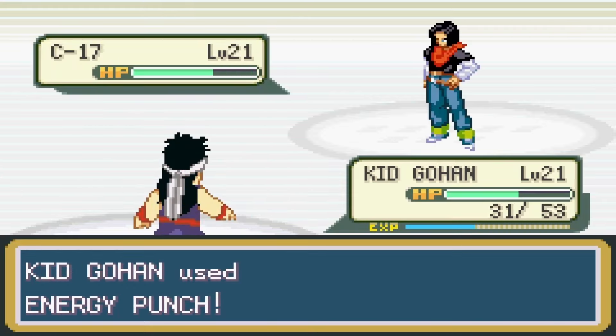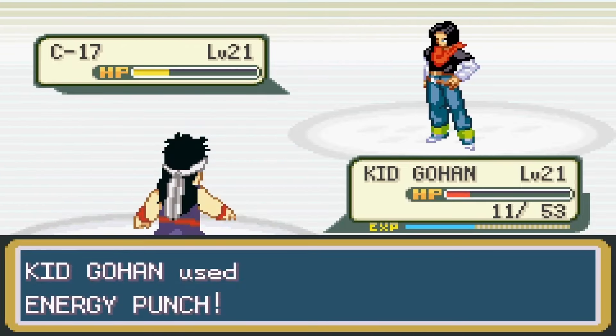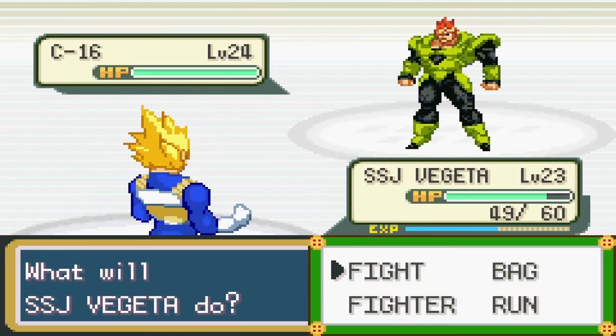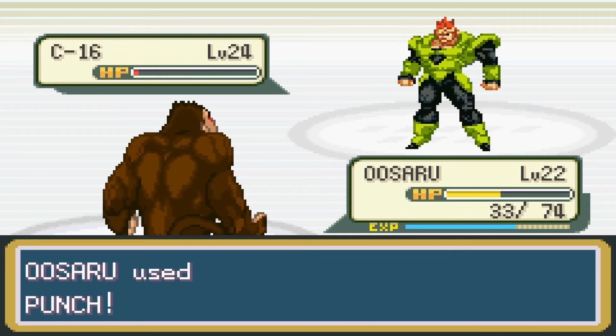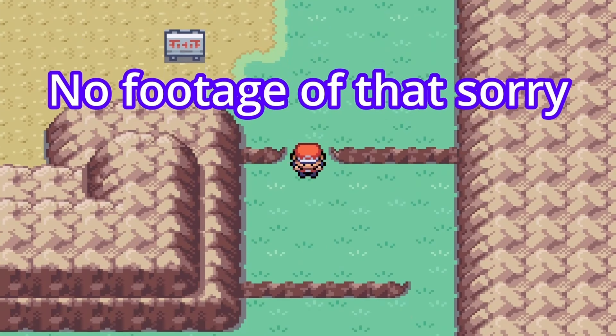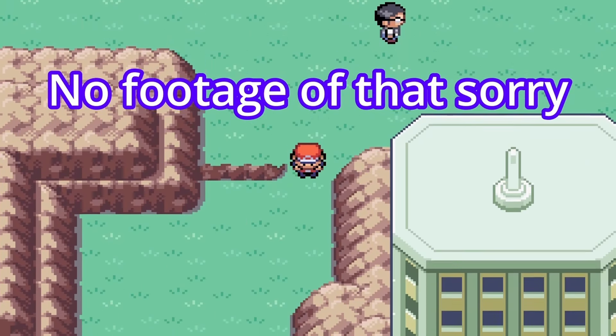Vegeta finished off Cyborg 18, so I gave Kid Gohan a turn. Gohan took out Cyborg 17 in just three energy punches. But Gohan wasn't looking good, so I switched in Vegeta to take care of Android 16. Vegeta did some damage, but I had to sacrifice some fighters to heal Uzaru to secure the victory. Three badges down, five to go.